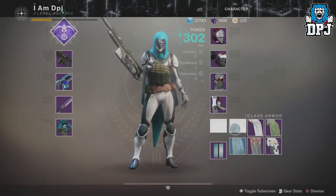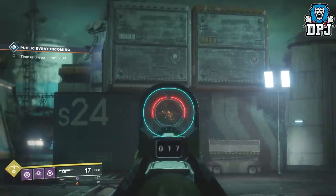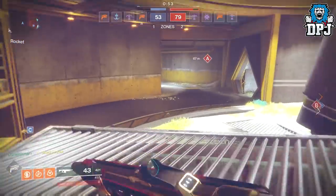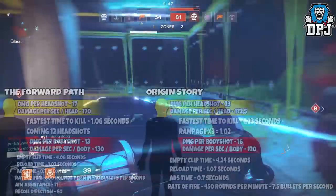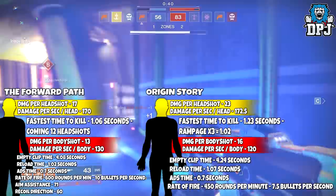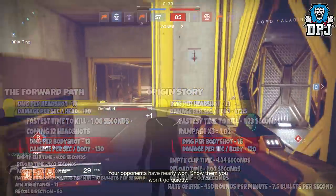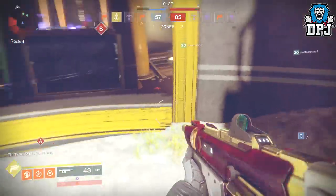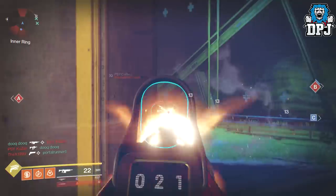So the weapon is great — it kills quick, has decent range, great at close range too, and in all honesty a great auto rifle. But is it the best in the game? I'm afraid I wouldn't say it is. Although it is great, I would still use the Origin Story over this any day of the week. The Origin Story has a slower fire rate and doesn't kill as fast as this can, as you can see by the stats on screen. But the slower fire rate gives you an advantage at range as it's much easier to control. Under pressure, I believe the person with the slower fire rate weapon has the advantage at range, especially with Armor Piercing Rounds on it.